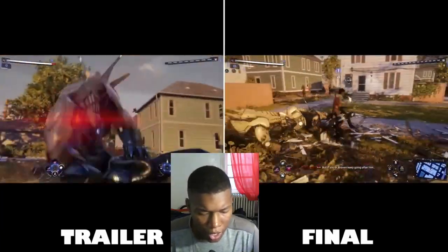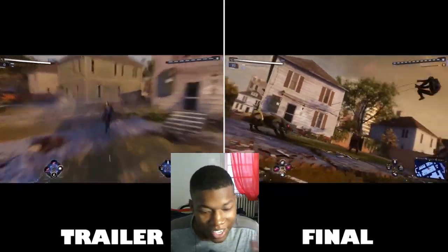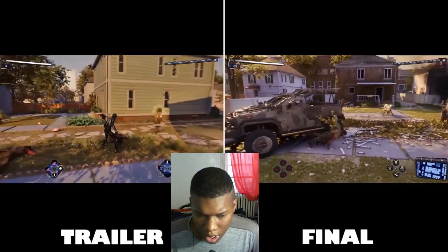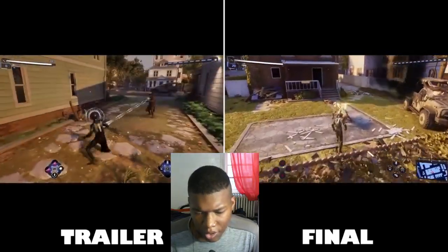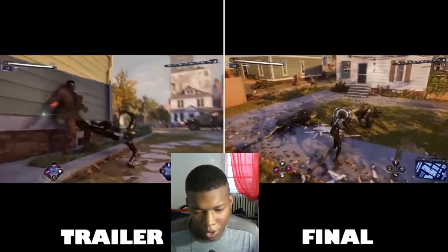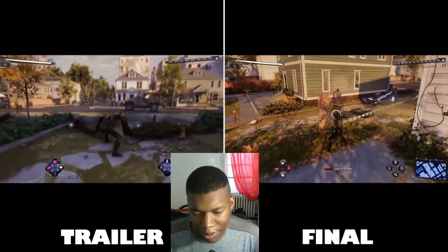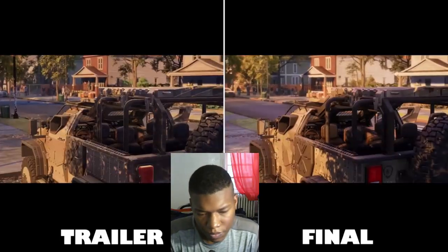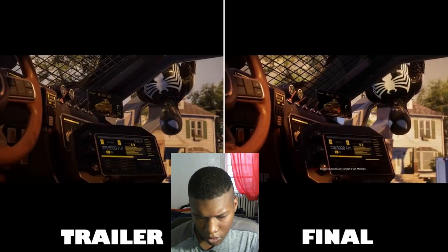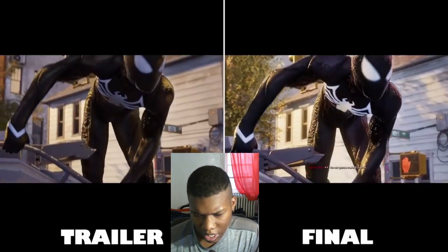So looking at the gameplay from both — are the dogs different too? I'm trying to look at two different videos at the same time. So obviously in the trailer, they're not really moving around like that. They're just doing combos and stuff. But in the final product, in the final game, you're moving around, doing all types of combos, and the enemies aren't just standing there. And his suit looks way more defined in the final product.